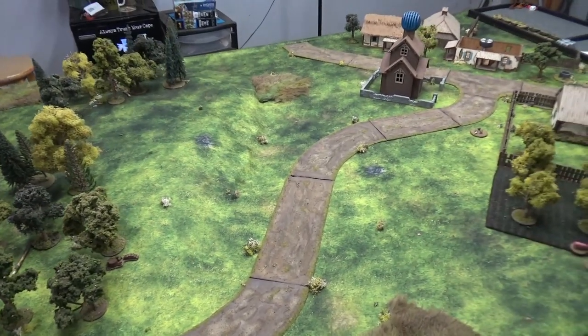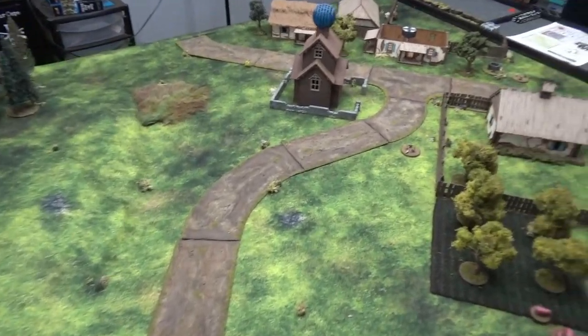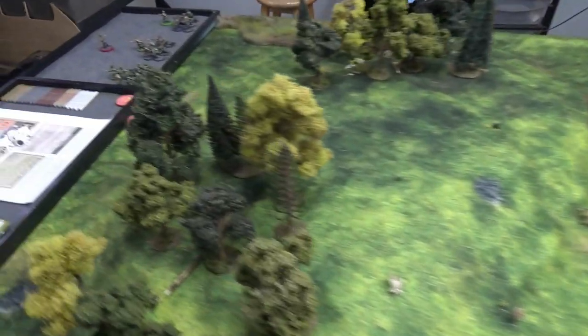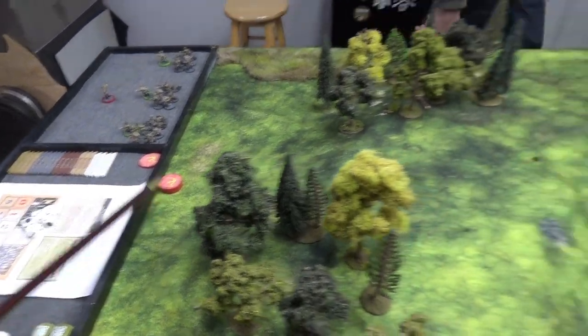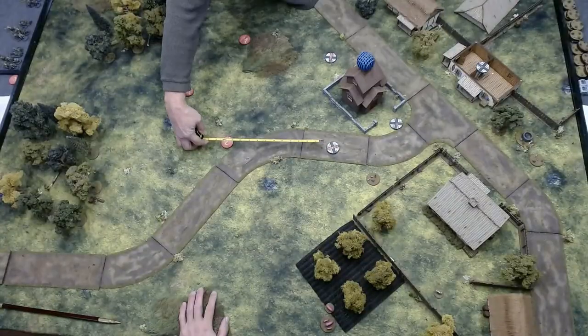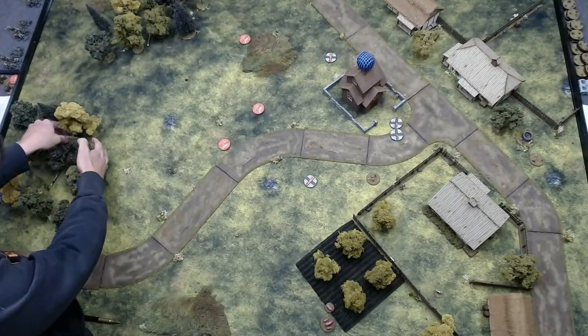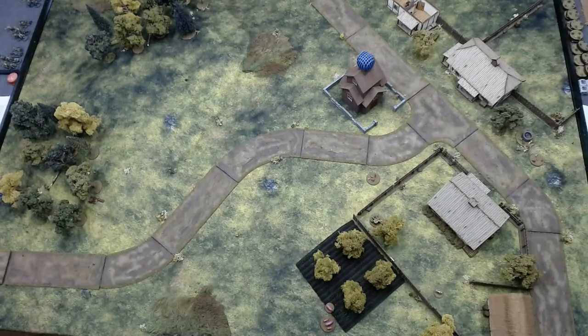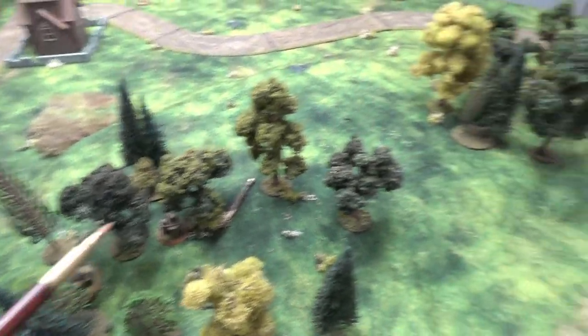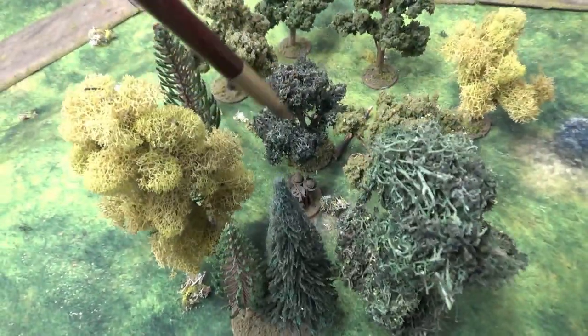Alright, so Andre's arrived and he's been briefed. He's going to be the Germans; I'm going to be the attacking Soviet platoon. He's picked this building here as his objective. I've decided to come in with just three patrol markers right here and head up the hill, so now we will do the patrol phase. We've completed the patrol phase. I wound up with two patrol markers over here on my left flank, right next to each other, and then one somewhere in the woods right there. So I have command of the hill right now.